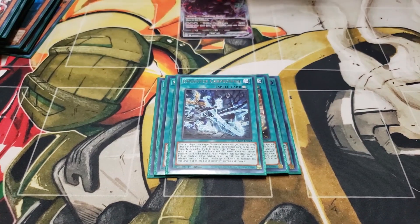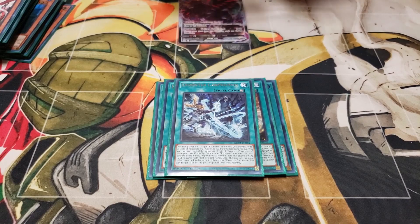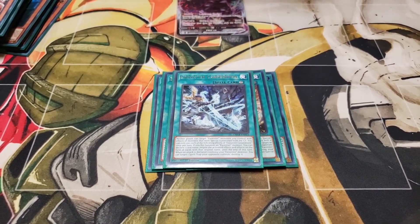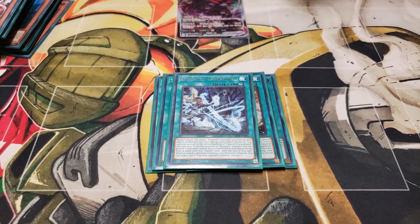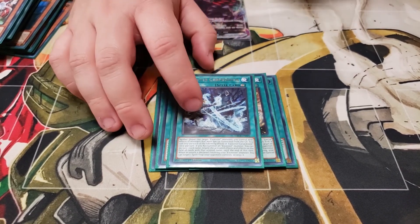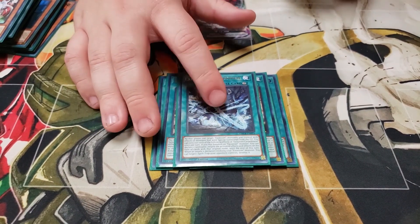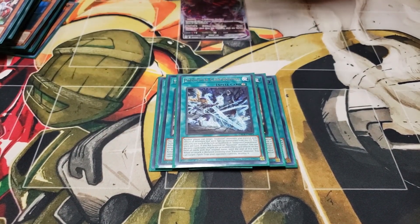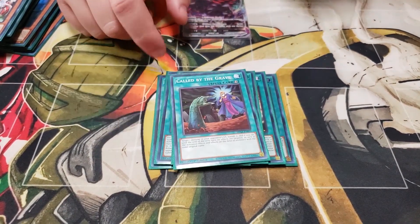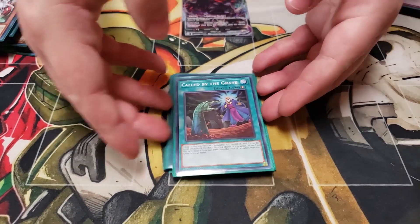This is a card that's definitely going to go — Exosister Carpe Diem. On paper it's really good; it's basically a Prohibition that also keeps your opponent from targeting Exosister monsters you control with effects of monsters from the grave, and it's basically Unending Nightmare as well. But in practice this card is not good — this would definitely be cut for an Ash. I just have that for filler. And then another one that's going to proc your Martha — one Call by the Grave. Always want that.